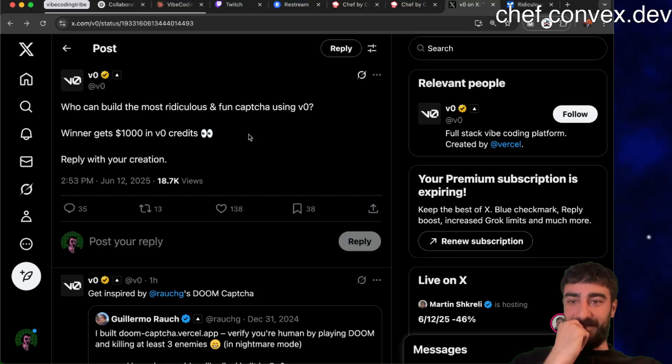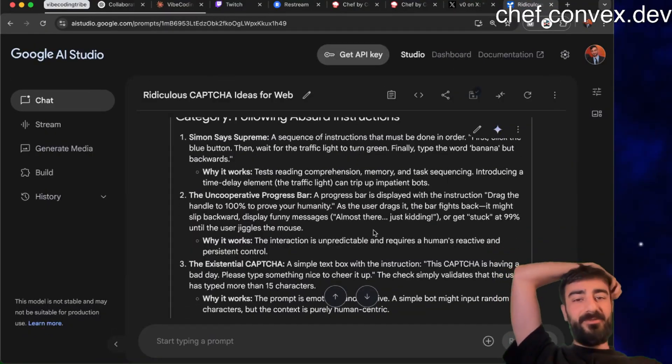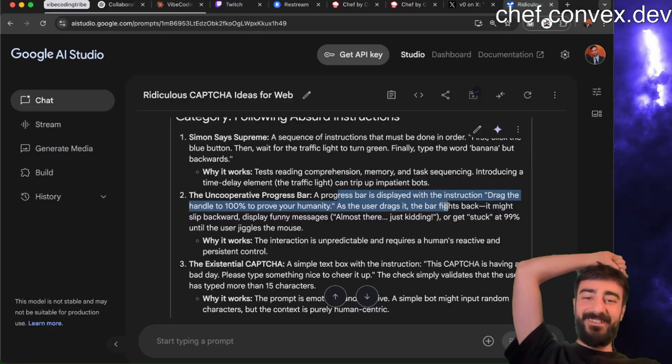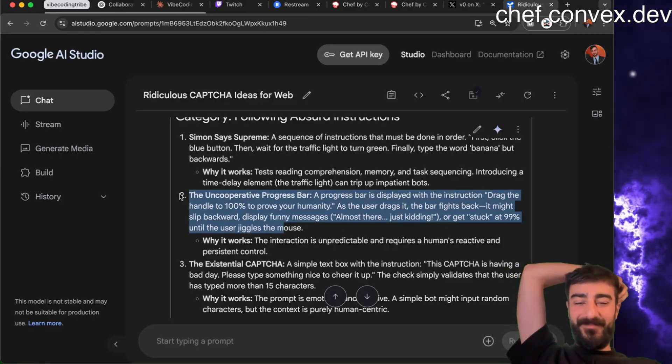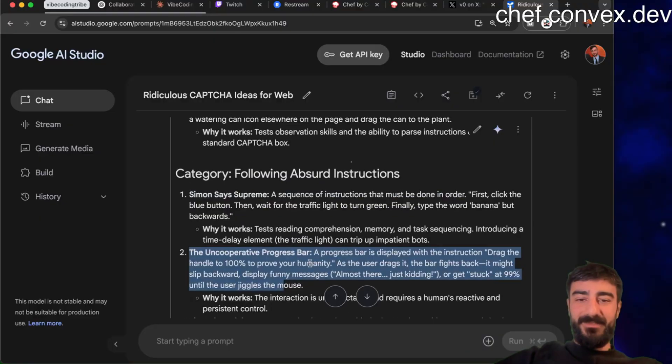Damn, so many entrants already and this has only been up for an hour. What did Gemini come up with? Quite a lot - uncooperative progress bar: displayed with the instruction 'drag the handle to 100,' but as the user drags it, the bar fights back. I like this one - the uncooperative progress bar. Let's get 20 more like this.